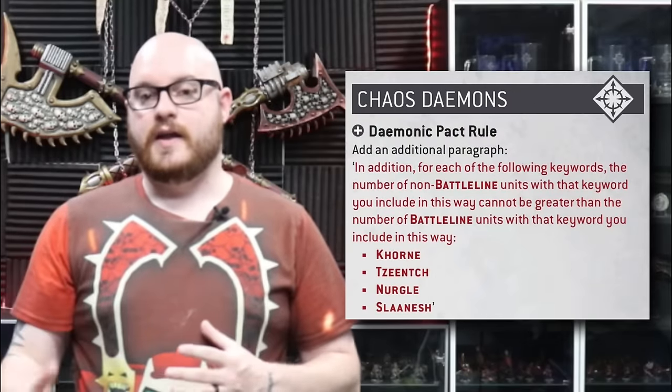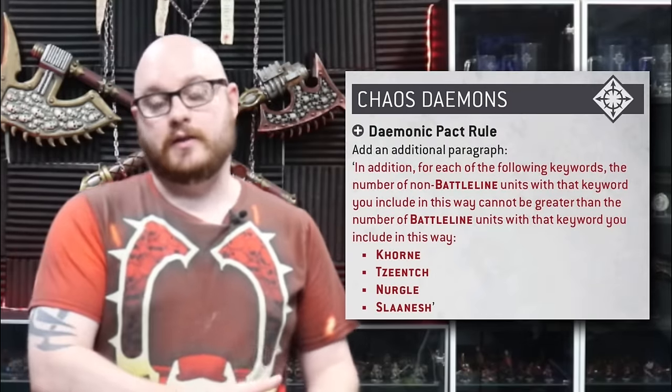Speaking of allied — that's going to dictate how you go about including one in your army. The new rules in the Balanced Dataslate dictate that for every non-battleline allied unit you take, you have to take a battleline unit. So to unlock the Skull Altar you're going to require a unit of Bloodletters. Bloodletters got a points decrease and are actually not a bad option at only 120 points — one of the cheapest units available. They're good for Rapid Ingress since they're relatively squishy and slow, so you want to Rapid Ingress them in to charge something, contributing to your overall game plan while also unlocking the Skull Altar.